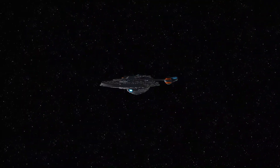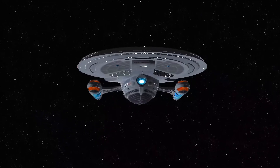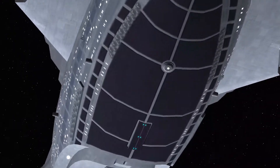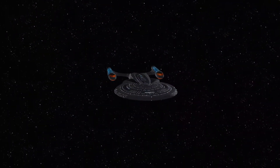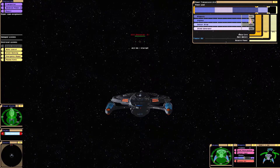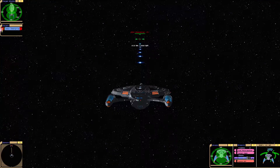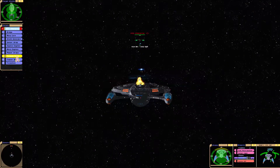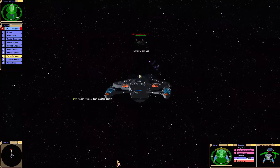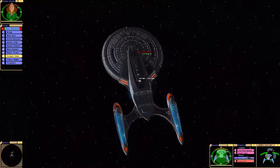Hey guys, Sci-Fi here. We got a match today - USS Excalibur Refit Class going against the Enterprise E Nemesis version. I've been looking for another Excalibur variant that has more phasers, because the problem with the stock one is it has a single phaser. This one actually replaces that stock version. Our forward shield is draining.